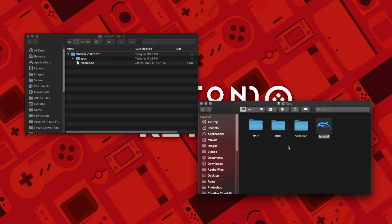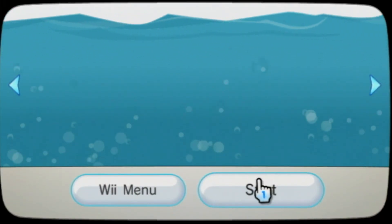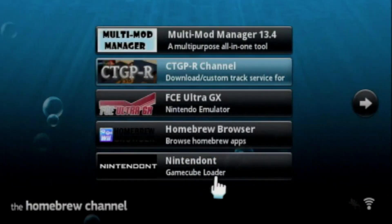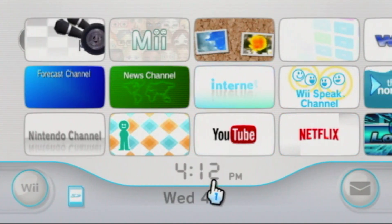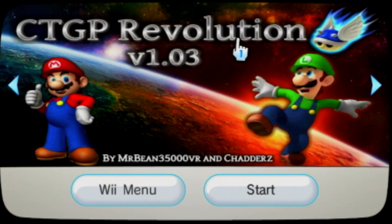All you need to do now is put it into your SD card slot on your Wii, and open up the Homebrew Channel where you're going to see an application that says CTGPR. From there you'll start the initial setup. You can also install the CTGPR channel, which looks really cool and is a lot more convenient than going through the Homebrew Channel every single time.